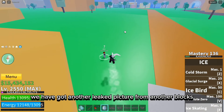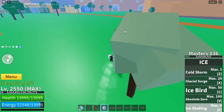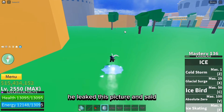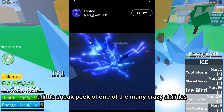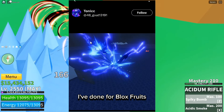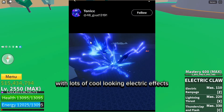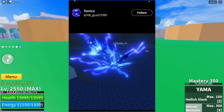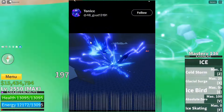We have also got another leaked picture from another Blox Fruits developer. He leaked this picture and said: 'A little sneak peek of one of the many crazy abilities I've done for Blox Fruits — can't wait to show y'all.' The effect is blue in color with lots of cool-looking electric effects, and the hitbox of this effect also looks really big and awesome.